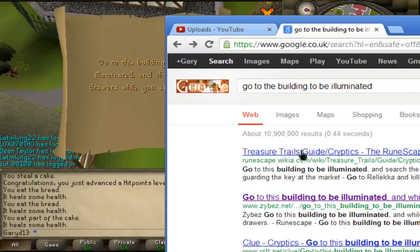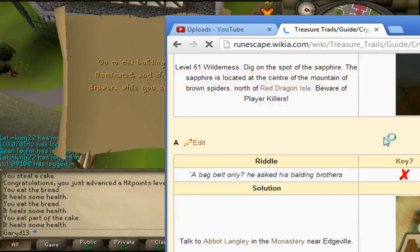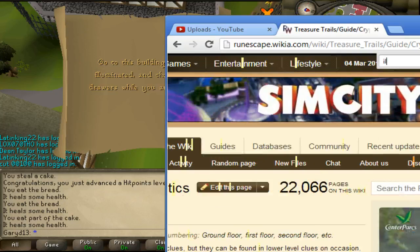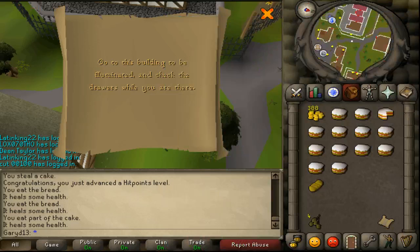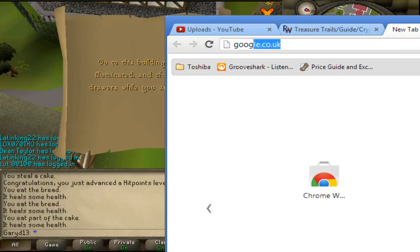I guess people... cryptic... Search, draw the lighthouse — where's the Redica? Where's Redica? This is going to be a lot harder, buddy. Redica, Redica — that means that I'm near it. I know I am.